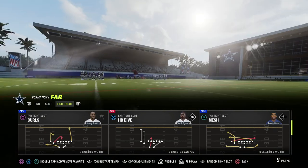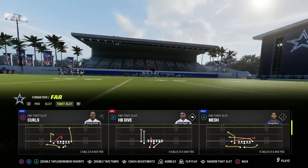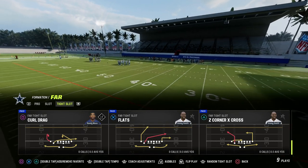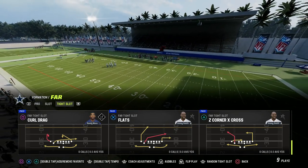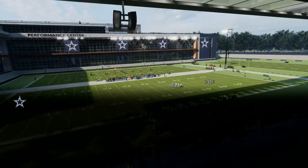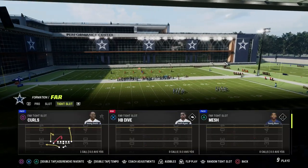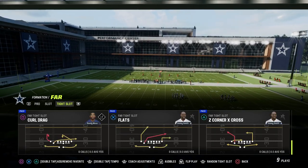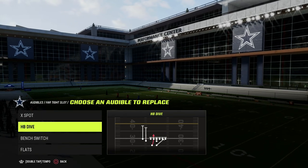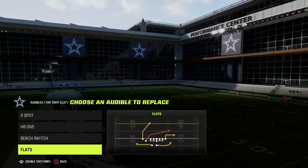You're also looking for seam streaks if you can find those. The play Curls is a really good play. On the subject of post routes, the play Flats has a unique post because it's a skinny post from compression, which you can't hot route either. There are a lot of different types of really solid routes in this formation. We're going to utilize the play X Spot and Bench Switch — all these plays are pretty much good.